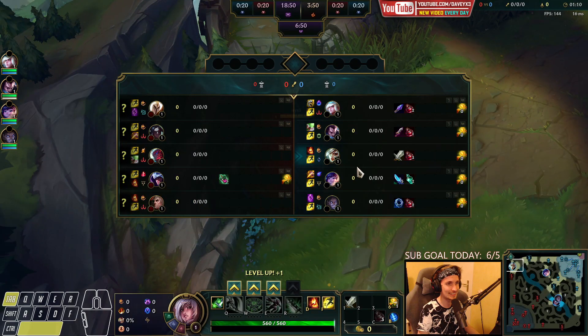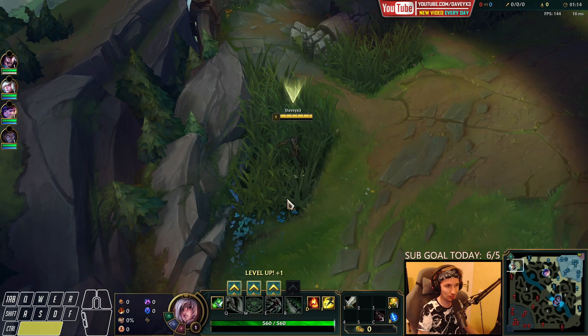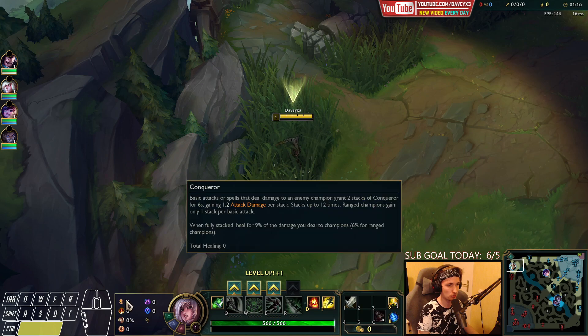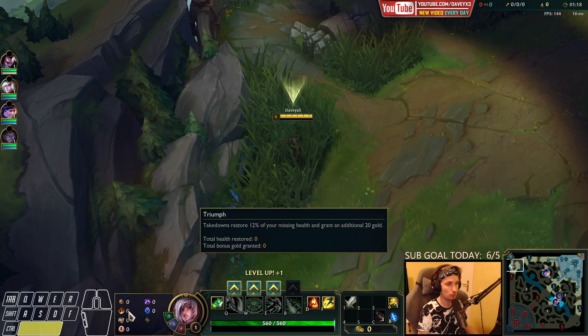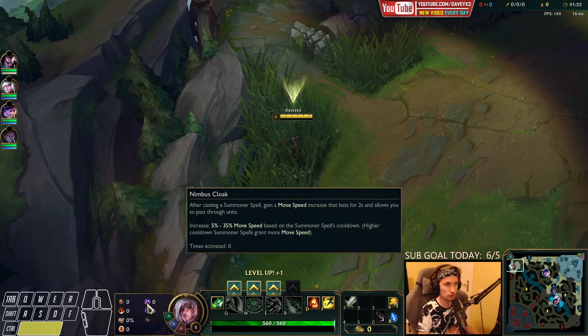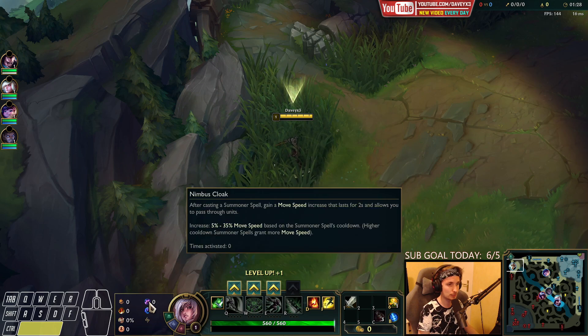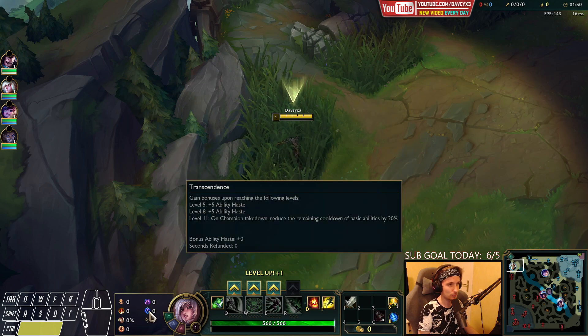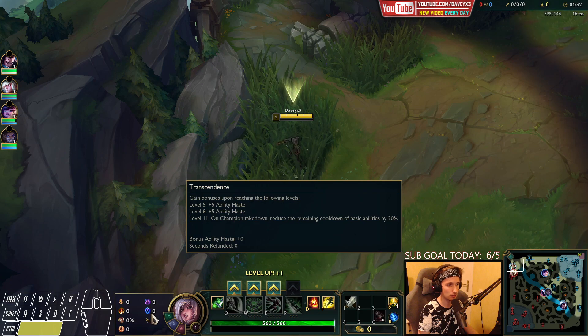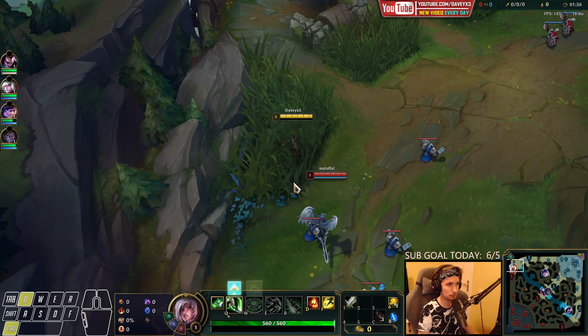We are currently up against the Kayle matchup. For the best runes for Riven, I would definitely always recommend going for Conqueror while also taking Triumph, Alacrity, and Last Stand. We also have Nimbus Cloak because we're going to combine this with Ignite so we can get the movement speed from Ignite, and we also have Transcendence. Along with this, we have Ability Haste, AD, and we're running Magic Resist.